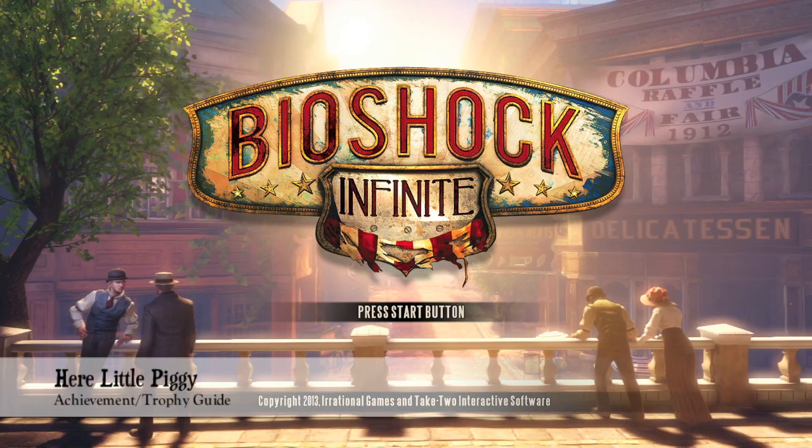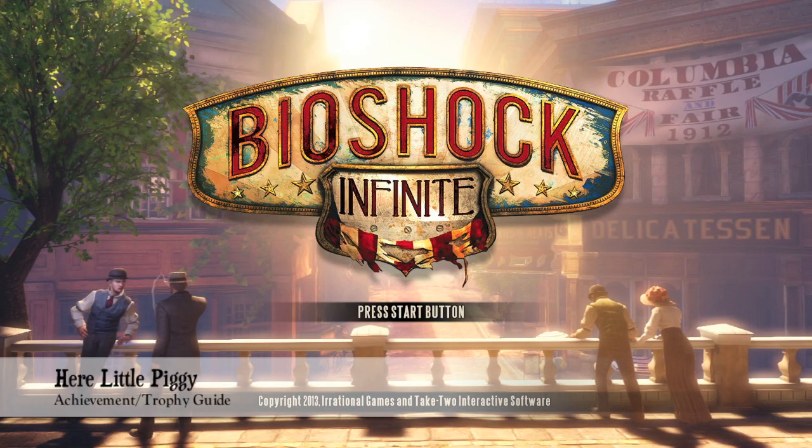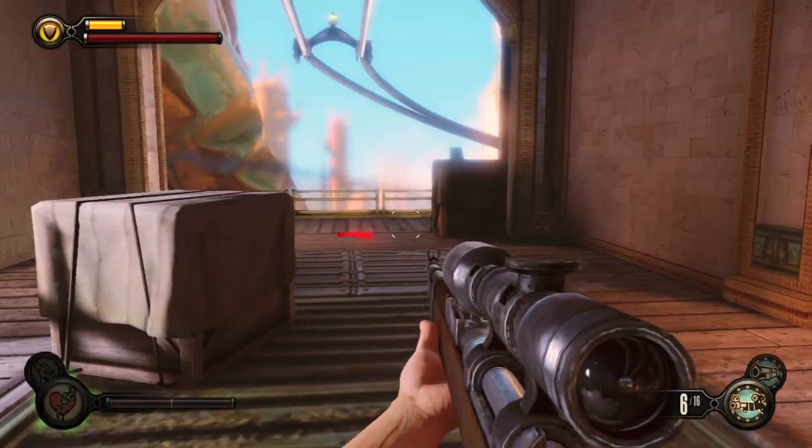Hey everybody, it's John here from VidGamiac.com. Here we are today back in Bioshock Infinite grabbing the 'Here Little Piggy' achievement, which is to get 30 kills with the Volley Gun.